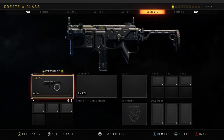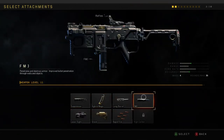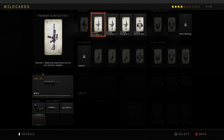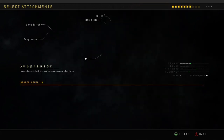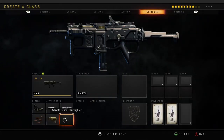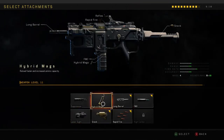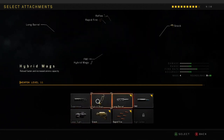You want to start off with SMGs and you're going to go MX9. You're going to want to have all the wild cards, so you're going to get reflex, FMJ, long barrel, rapid fire, stock, and then high caliber — but I don't have high caliber yet because, you know, I'm a bot.